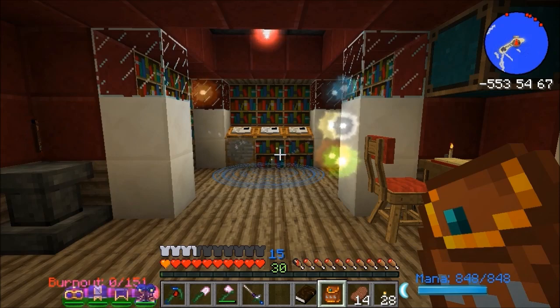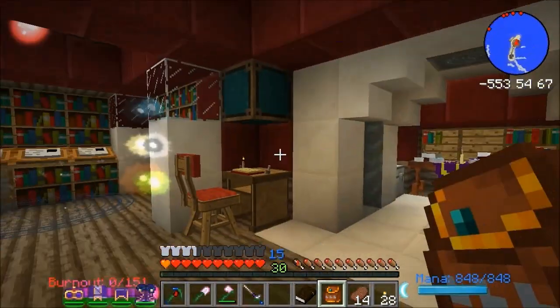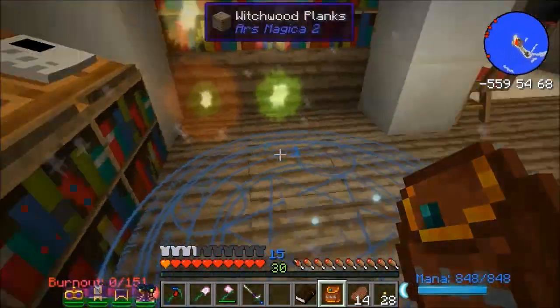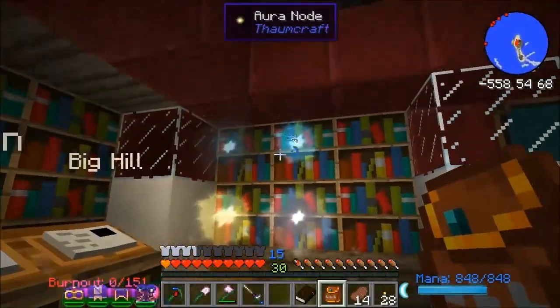Hello, Akko here again, welcome back to Utopia. I'm in my new bedroom. This is where my bedroom was before, this is where the bed was — a little 5x5 room here, if you remember, with my nodes.